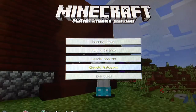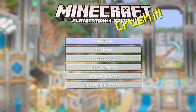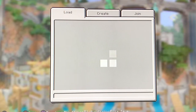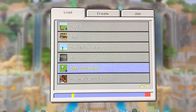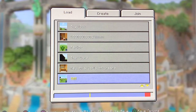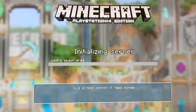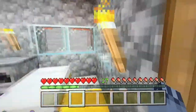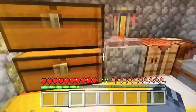Anyway, that's my fifth best world. Moving on to my fourth best world ever. Here it is — my fourth best world. It's also survival. All of these will mainly feature survival worlds. As you can see, I don't have any diamonds yet but I have really good stuff.